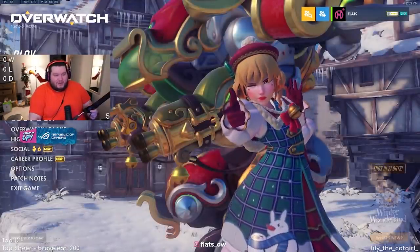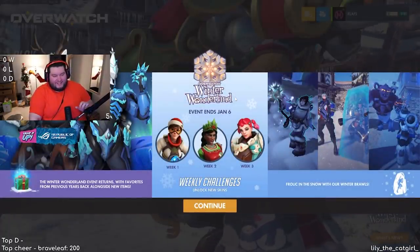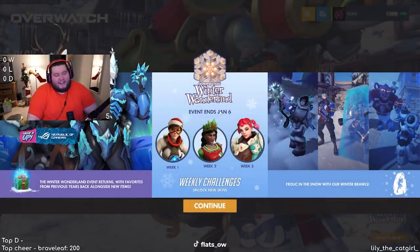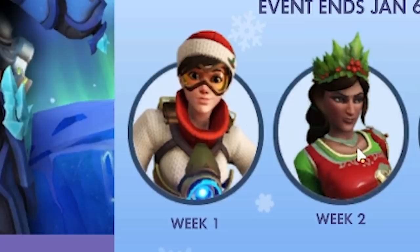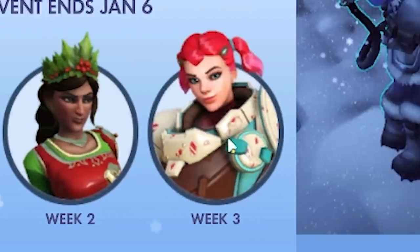It's time for the Winter Wonderland event. Winter Wonderland ends January 6th. The Winter Wonderland event returns with favorites from previous years, along with new items. Week one is Tracer, week two is Symmetra, week three is Brig. Check out this Brig skin.